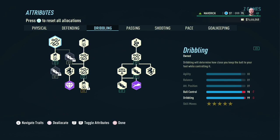In the dribbling section we go for both sides of the skill trees to end up with 88 in agility, 89 in balance, 89 in attack positioning, 98 in ball control, 99 in dribbling, and of course 5-star skill moves.